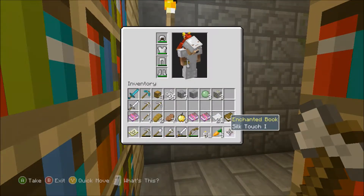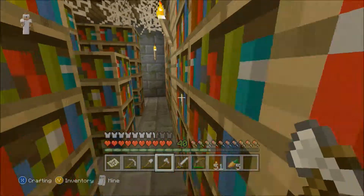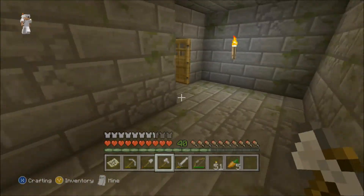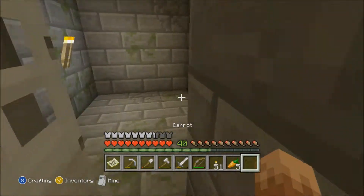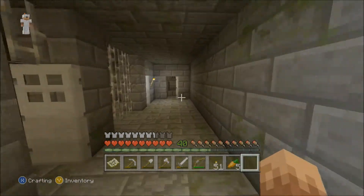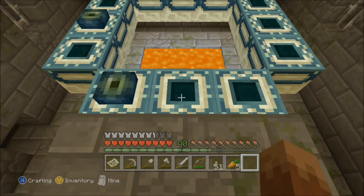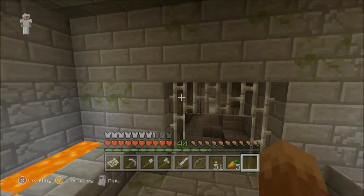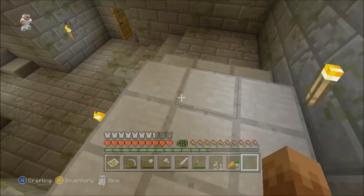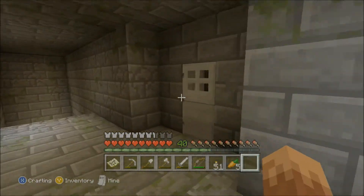I'm just not gonna tame a horse. I'm not going back down there — that's where I got stuck. Those silk touch books are fine, I can apply them to pickaxes and other stuff. I cannot believe I found this too — this is great. I'm gonna be able to go to the End now, but before I do, I gotta take down the Wither.